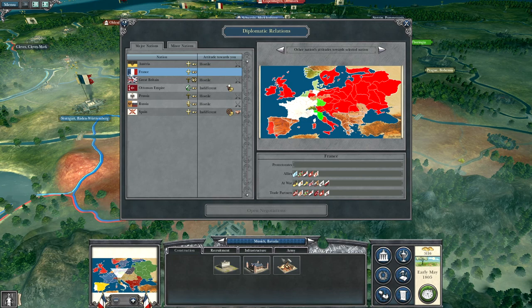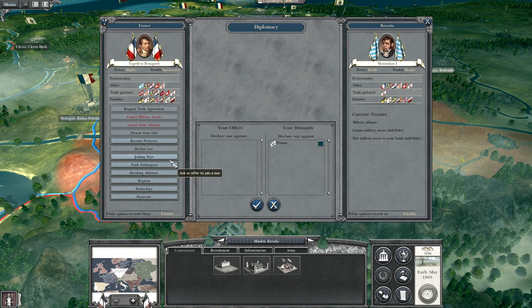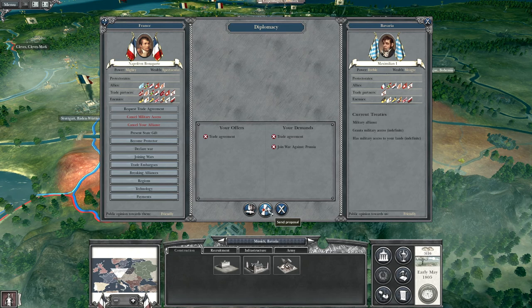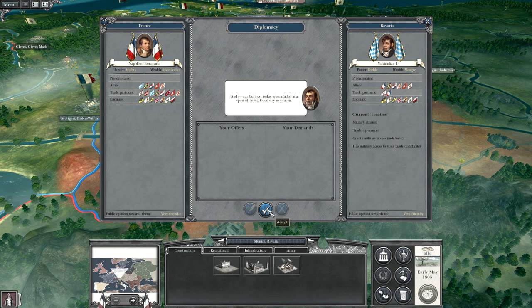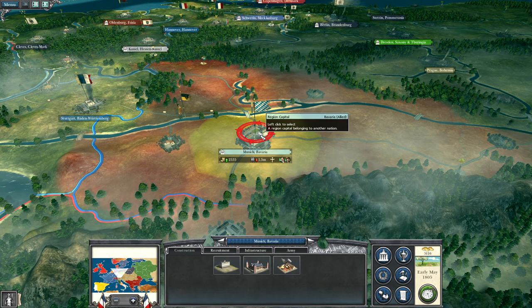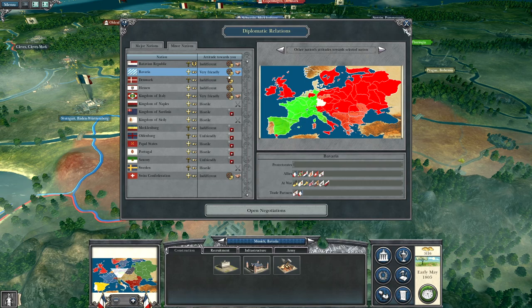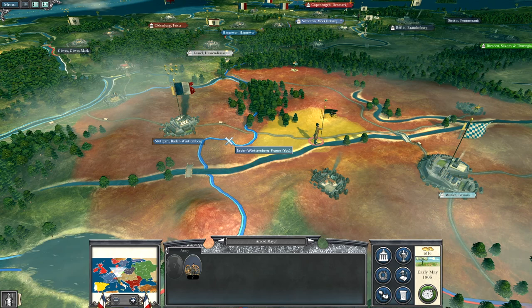Let's see if we can get Bavaria on our side. Request joining wars - declare war against Prussia. They're at war with Austria too, so hopefully they'll take them out. Napoleon's army is replenishing and we're safe from Austria for now.